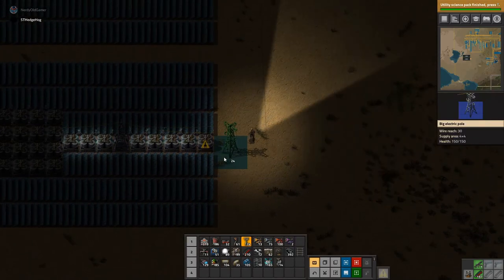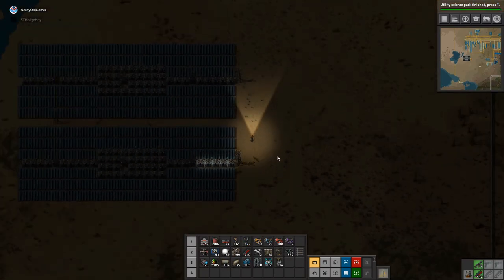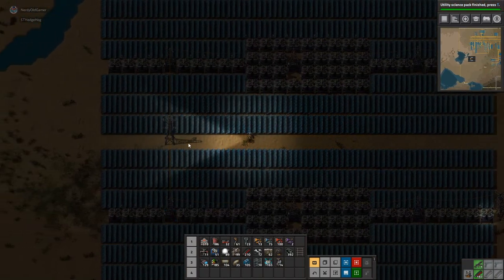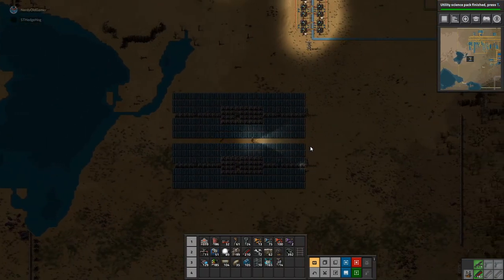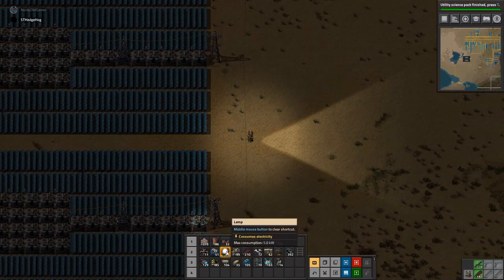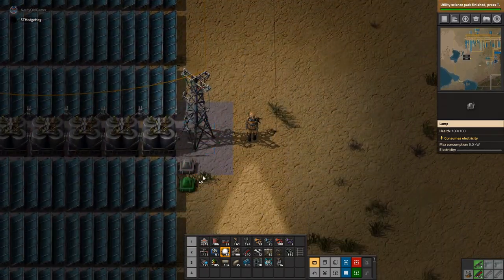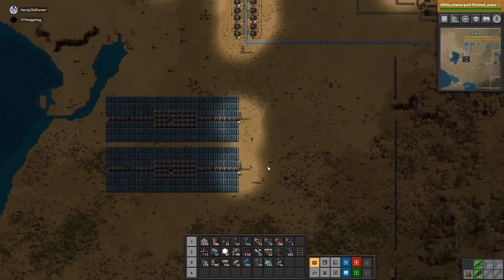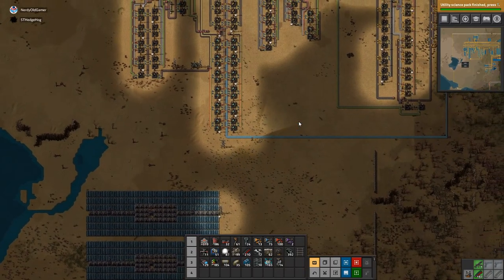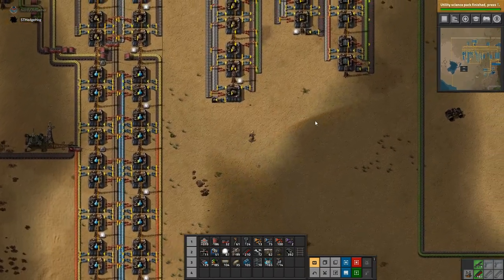Right. So, a slight change of design. Guess that means that this one doesn't need to be here. Oh god, I haven't got enough space for this now. I hadn't planned on running water down here as well. Where am I going to get that from? I'm going to steal it from there.